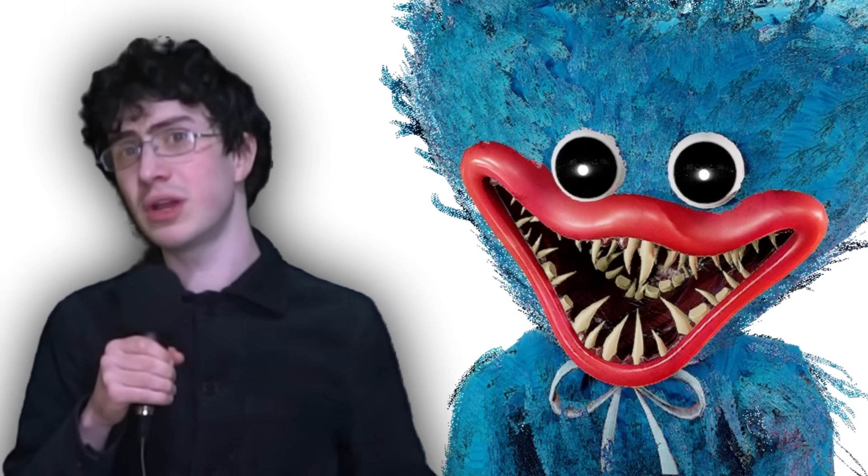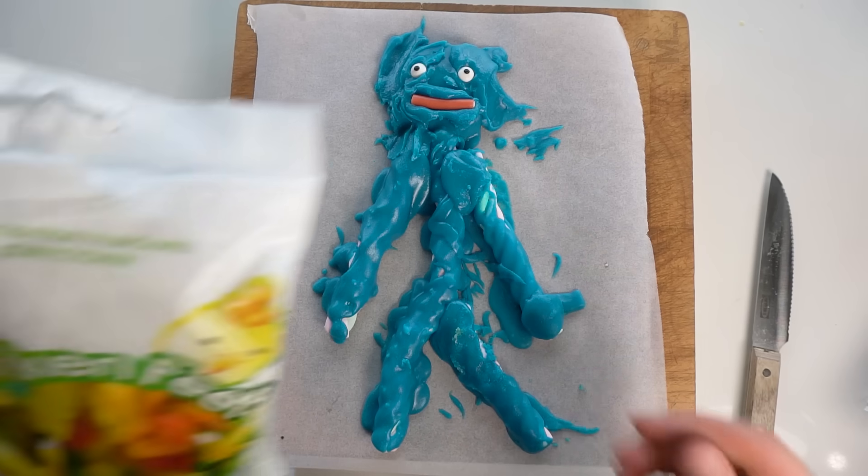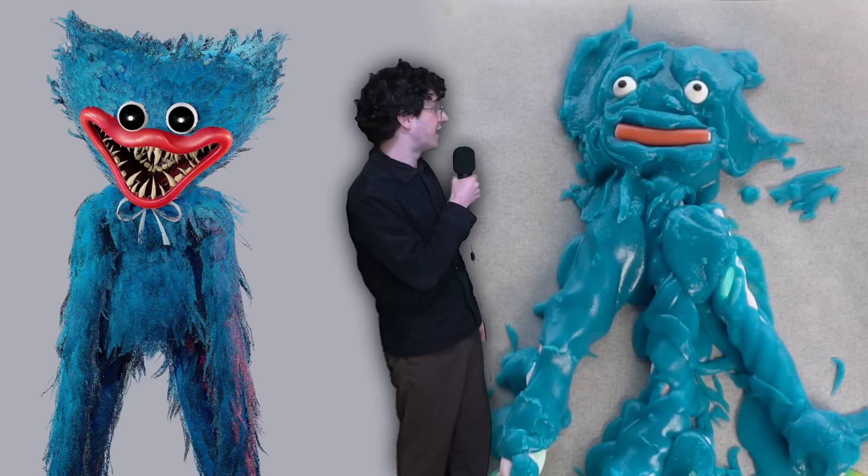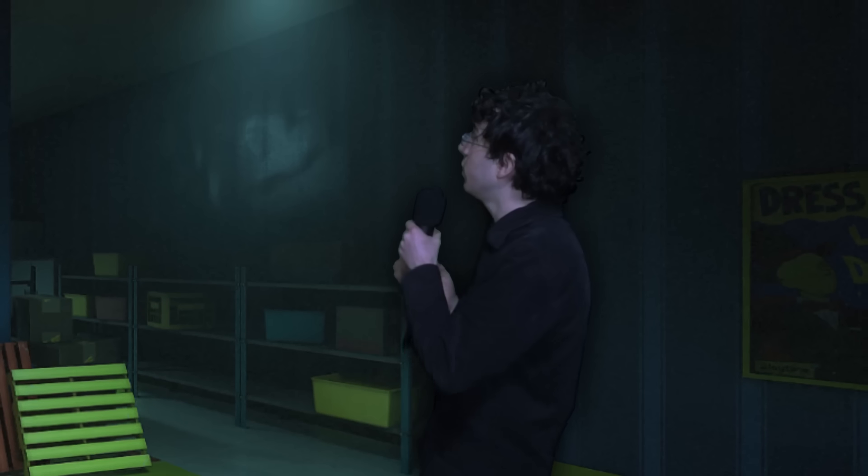You thought I was done? Never! Since Huggy Wuggy has yellow hands and feet, I got some gummy chicken feet — which is apparently a thing. Since these are yellow, I made them his hands and feet. Not gonna lie, this looks scarier than the original. What do you think, Huggy?